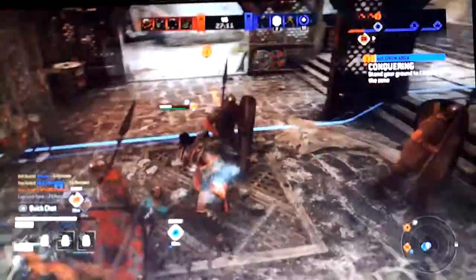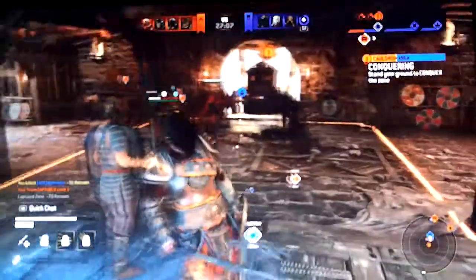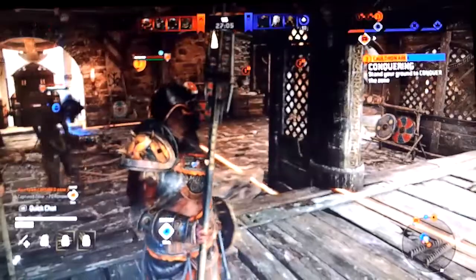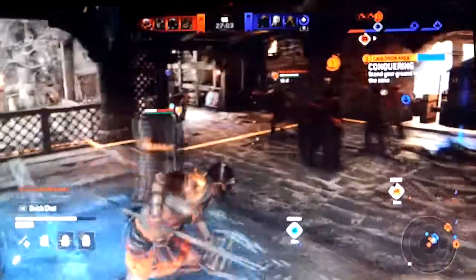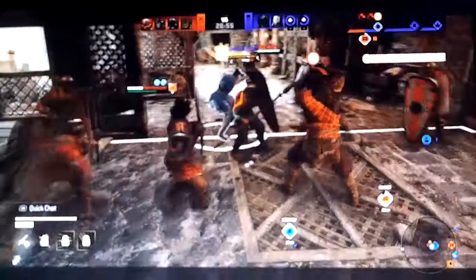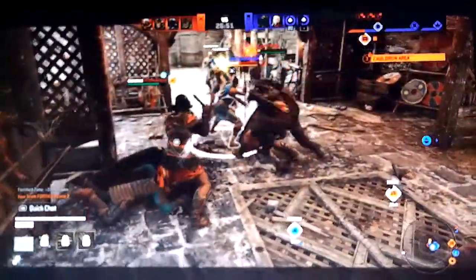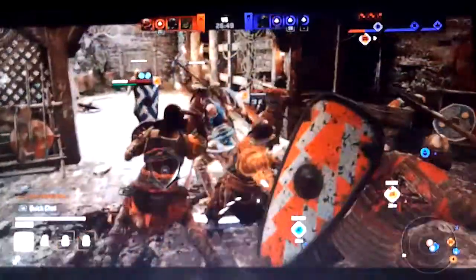Now we're conquering this one as well — the cauldron area. This is the part you want to conquer because this is where they drop the lava onto your ram, which damages it a lot. It would be bad if they got it. Yes it would. Got him, nice job. And we conquered it.